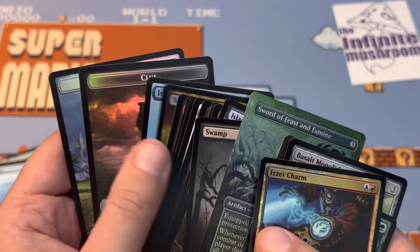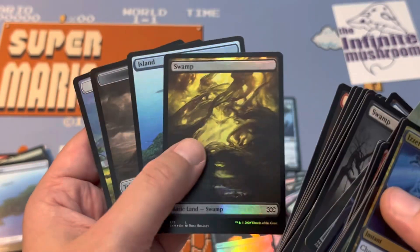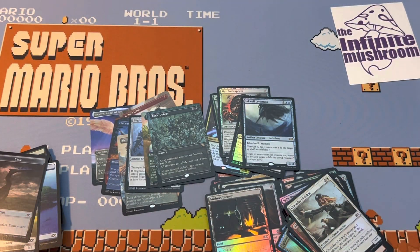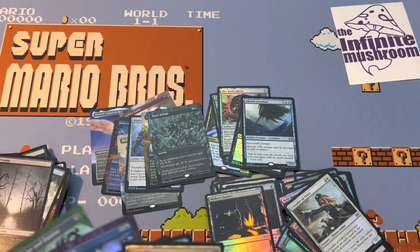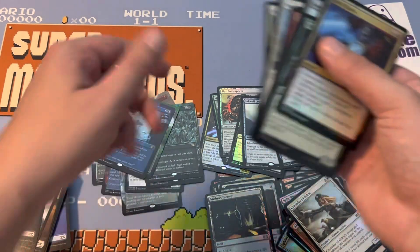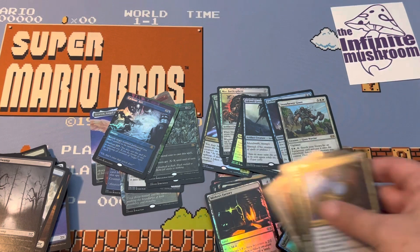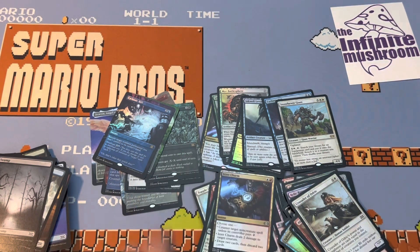Okay. The foils are the swamp and the island with some... Sure, there's no Mana Crypt. Yeah, there wasn't a Mana Crypt — that is very true. Two out of ten, do not recommend. No Mana Crypt. I should return it. This was obviously a joke box. It was a joke box — I love it.